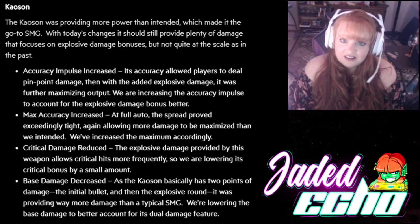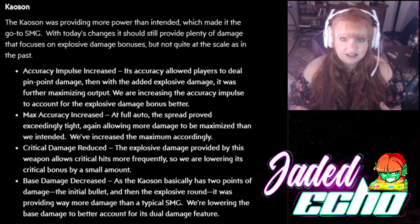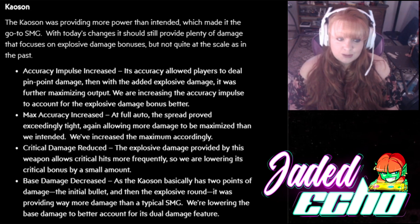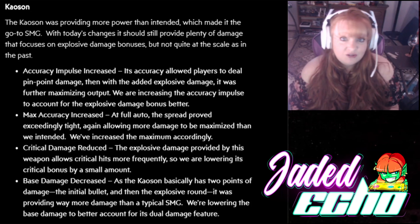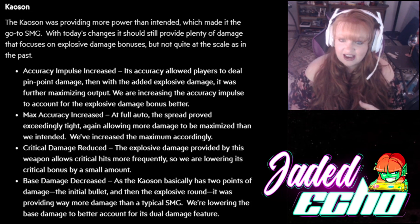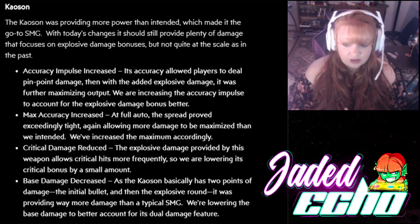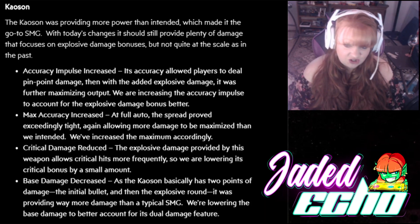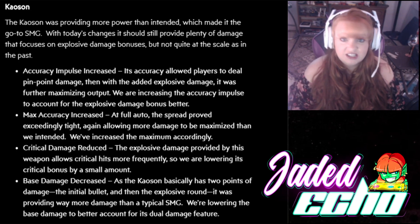The last gun I wanted to review today is the Chaosin. I've heard so many bad things about it — that it just tickles enemies or isn't very good — so let's put it on Angel of Death, Minesweeper Bomber Moze, and Photon Flak. For the Chaosin, they increased accuracy impulse, increased max accuracy, reduced critical damage, and reduced base damage. It looks like it took a hard hit, but let's see if it still works with our builds.